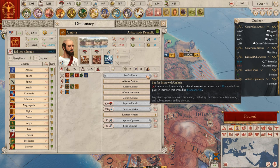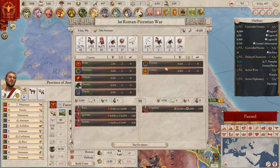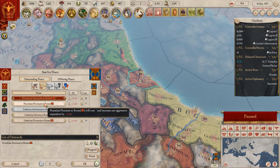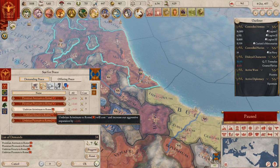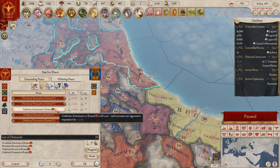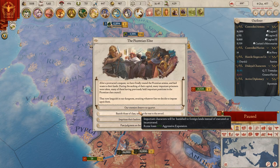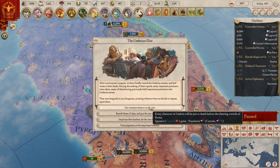You cannot force an ally to abandon someone in a war until 36 months - that's kind of a pity. I guess we're going to sue for peace and take everything; it's going to cost us some war score. We deserve no mercy - no, we are going to just kill them all. Look at Rome!